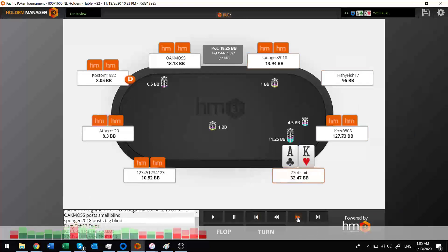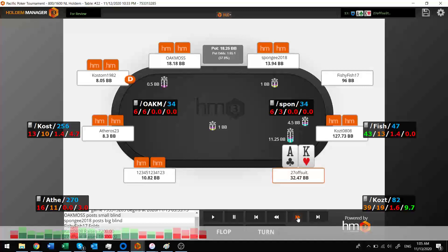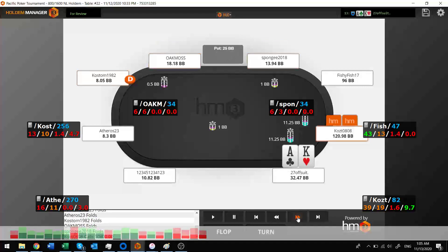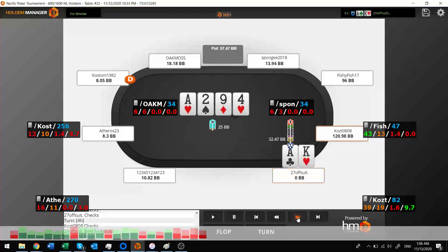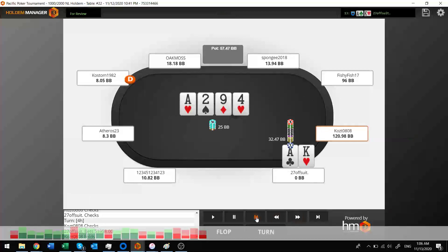Ace-king — re-raise, obviously. I make it about two-and-a-half times what he put in. He calls, I hit my ace — it's a beautiful flop. I check it to make it a little juicy, but I don't want to let him catch any more cards, so I just put it all in on the turn. Take that one.